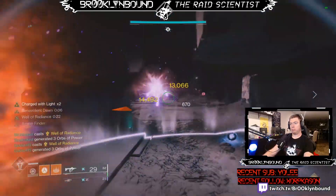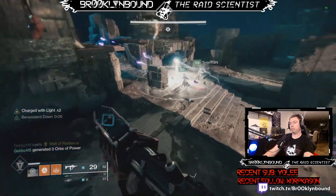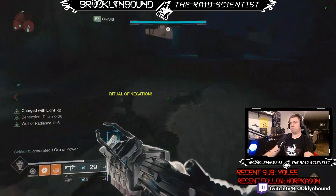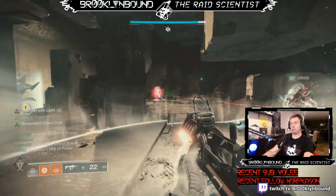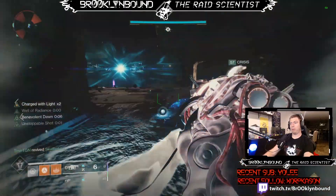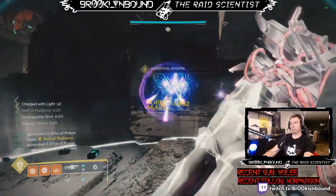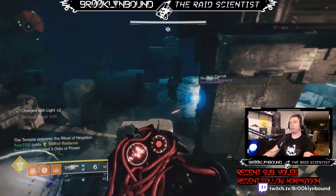I recommend for Titans to use Thunder Crash with Curse of the Falling Star. For Hunters, use Golden Gun with Celestial Nighthawk or Star-Eater Scales. I don't recommend Tether on Hunters because it doesn't typically count as super damage — though I'll be honest, I did not try it on this triumph. For Warlocks, either Chaos Reach with Geomag Stabilizers, or Well of Radiance with Phoenix Protocol. Well of Radiance works because standing in it makes everything you do in it count as super damage — so you can literally stand in a Well and shoot your weapons and that weapon damage counts as super damage.